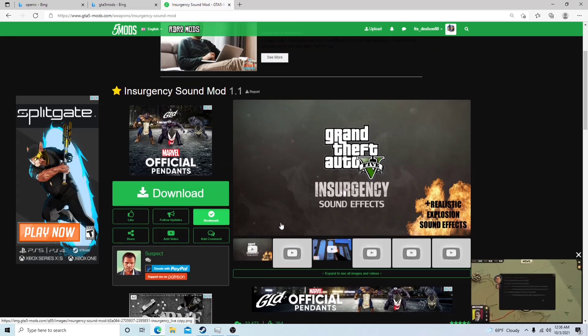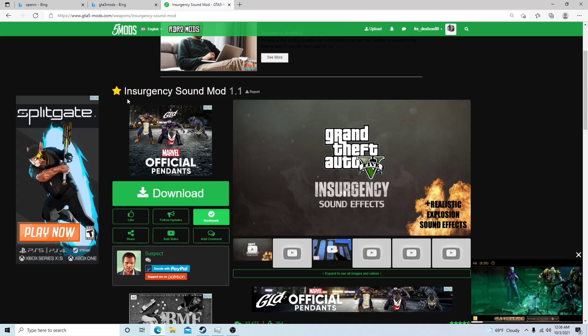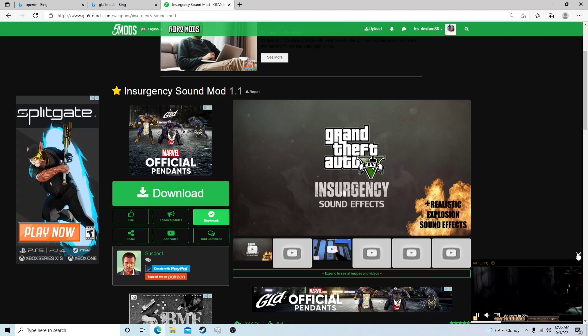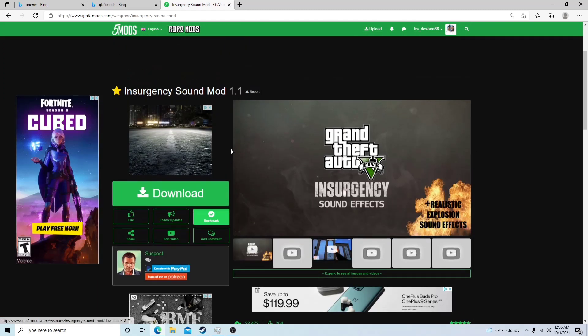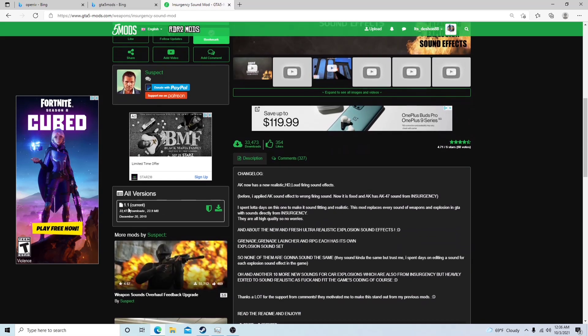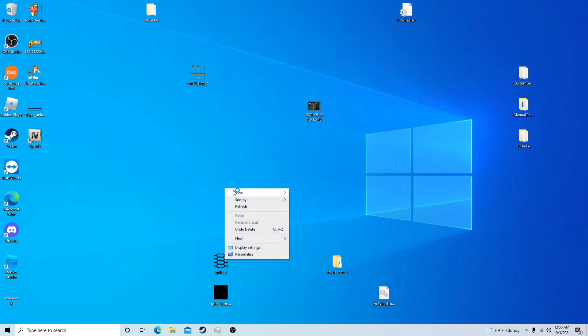Anyway, today I'm gonna be showing y'all my all-time favorite weapon sound mod. It's called the Insurgency Sound Mod. I highly recommend this — in my opinion this is the most realistic one. Go ahead and hit the link in the description, it's gonna bring you right to the Insurgency Sound Mod. Come down to current and smash that download button.